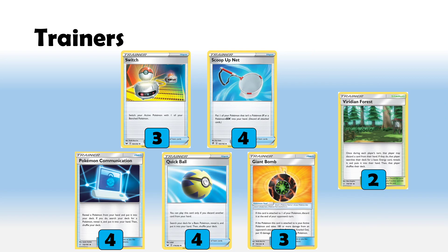For Trainers — we've got 4 Scoop Up Net and 3 Switch to help move between our Salamence and Jirachis, and to make the most out of Zigzagoons so we can take prizes easily. We're maxing out Ball Search with Quick Ball and Level Ball, which I'm basically doing with all my VMAX decks. We are playing 3 Giant Bombs — they are really solid cards in this list against VMAX decks.